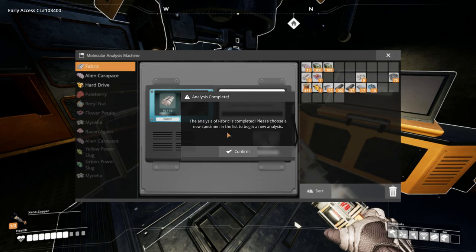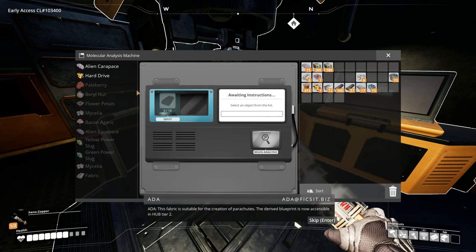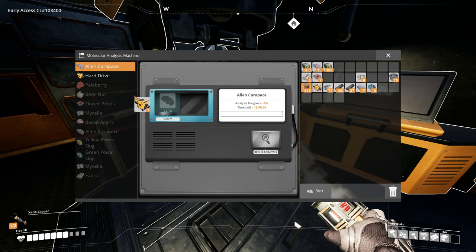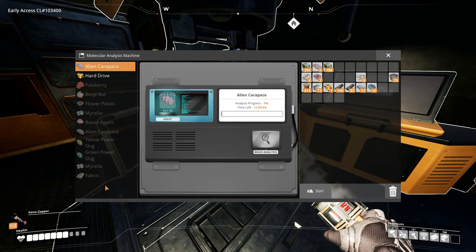There you go — this fabric is suitable for the creation of parachutes. The derived blueprint is now accessible in hub tier two. This one is 12 minutes, this is 10 minutes. I'm just gonna research this, and once I've researched both of them I'll be back with you guys and we'll see where we're at then.